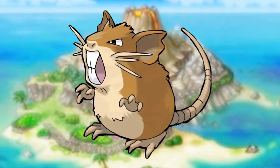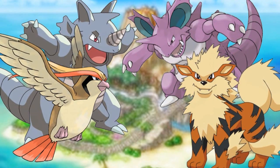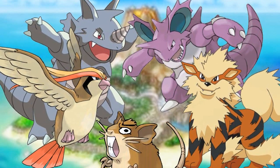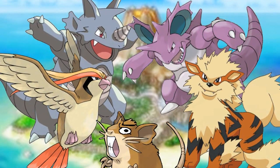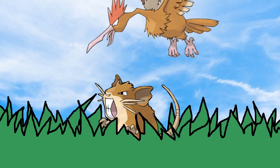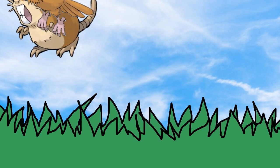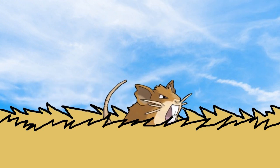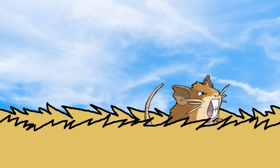Things all change when Rattata evolves into a Raticate. The bright pink color is gone because now Raticate needs to be able to hide from others. With their evolutions giving them much more powerful attacks and defenses, Raticate's big teeth don't feel like much of a threat anymore. Instead, this pudgy little rat would make quite a nice meal to many of the predator Pokémon found in the area. So Raticate has this dusty brown coat to better hide among the sandy wheat fields and grasslands of Kanto.